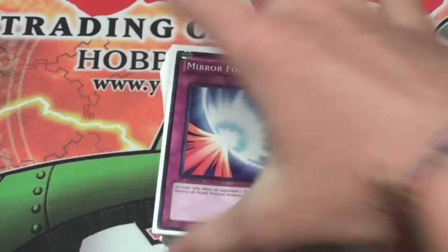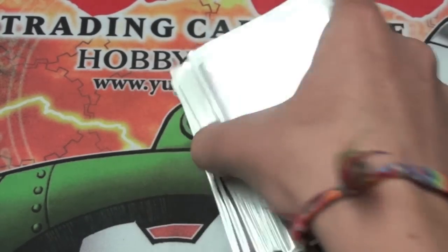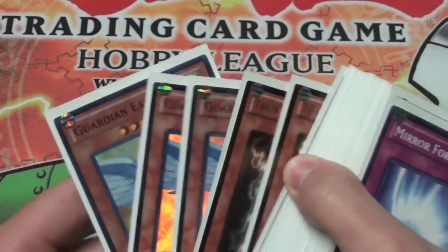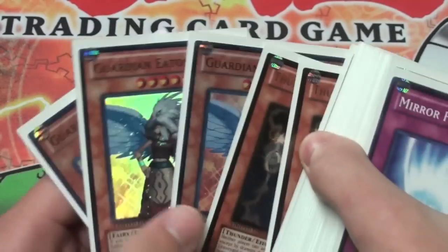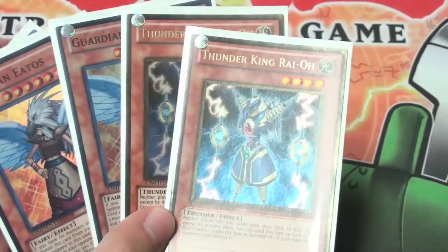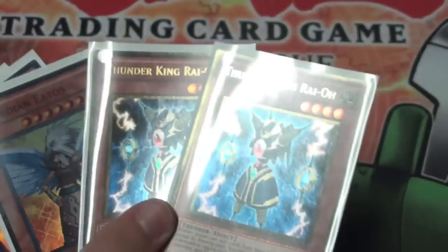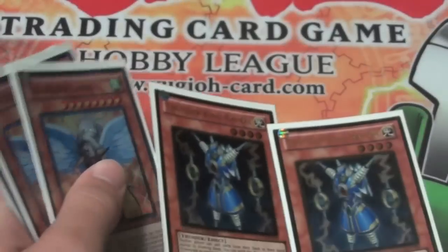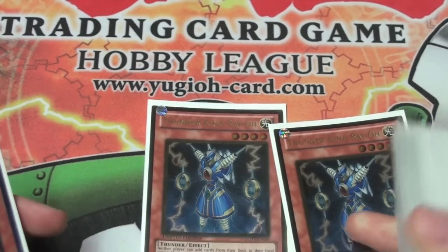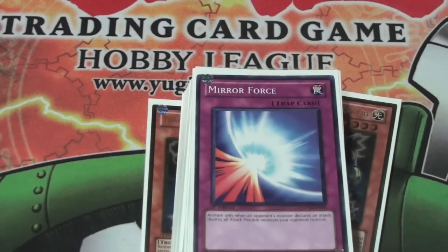So guys, that's it. The deck really shouldn't cost you any more than about $40, seeing as how Yardos is now a super rare from the Tins so they're only about $3 each. Thunder King is really the only expensive card in this deck, so obviously don't run it if you can't spend that much money — but again, they're not fantastic in the deck. They do work well as an anti-meta card, but the D-Fissure kind of mucks it up, so I'm thinking about taking it out. Thank you for watching, and if you need any help with your deck let me know — I'm happy to help. Thanks for watching guys.